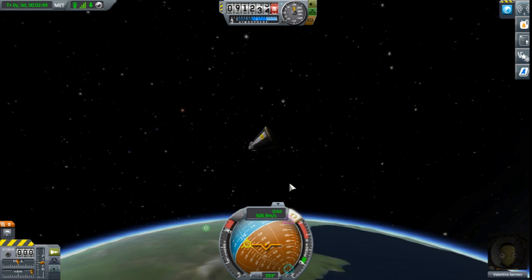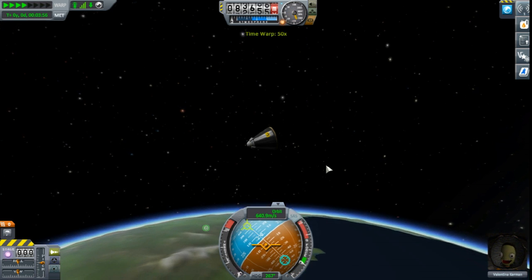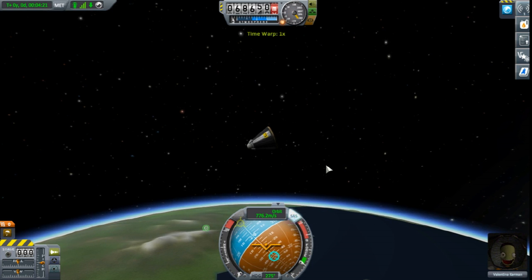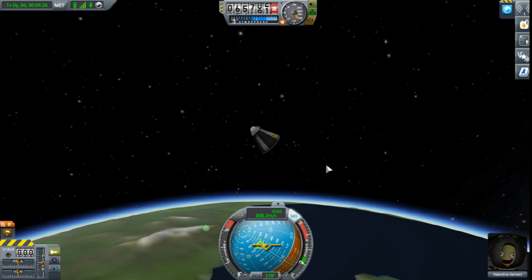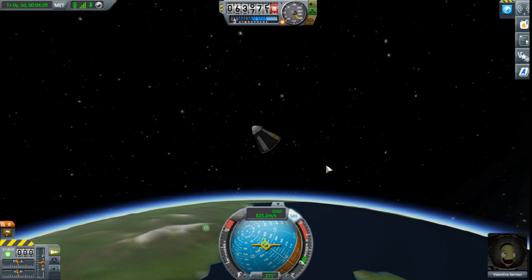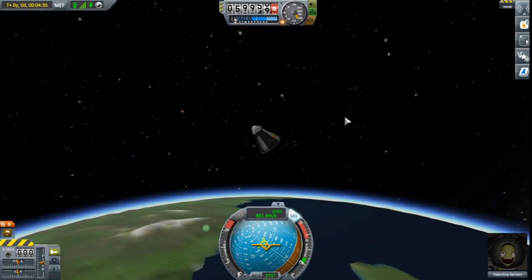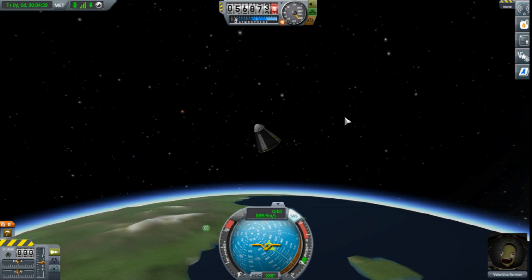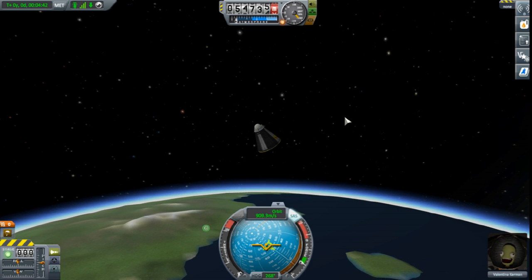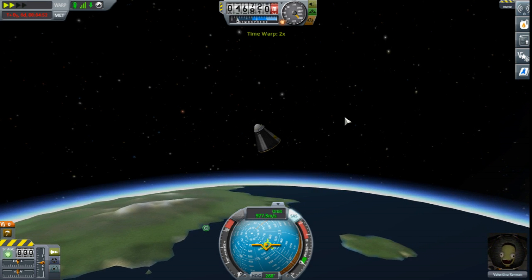Now let's flip around to the right orientation and we will just wait to climb back down there. I need to get back in line with my retrograde marker. If any of y'all are new to this series or new to this game at all - there's two main markers you start off with: the retrograde, which is which end your butt is facing, and the prograde, which is which direction you are facing or going in. So let's fast forward through here a little bit.